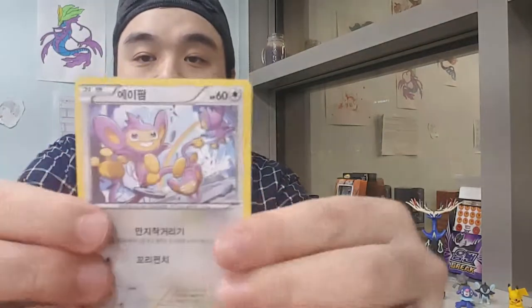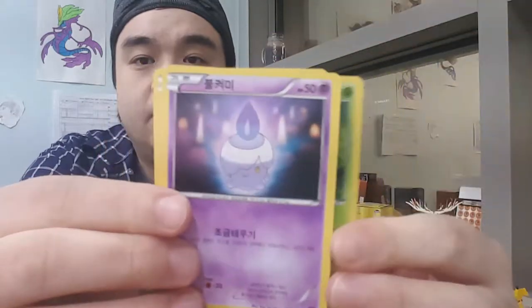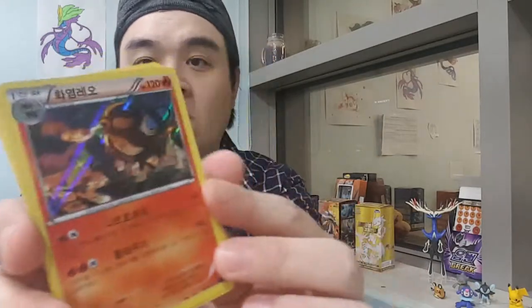Let's continue with our pulls. We have another monkey, a Nuzleaf, a Litwick, a Clawitzer, and a holographic Pyroar - Leo the Lion! That's a nice holo pull.